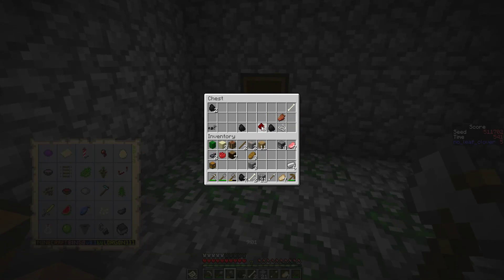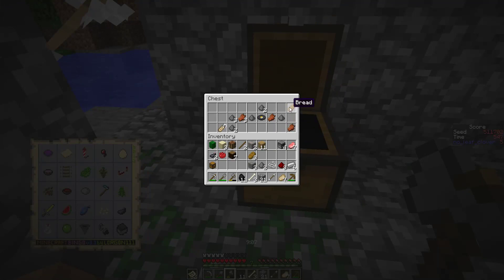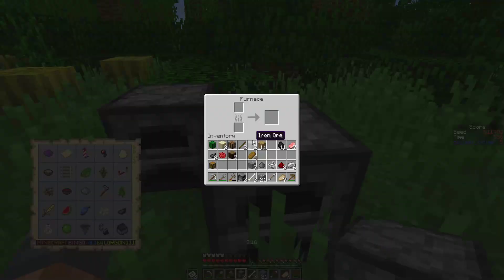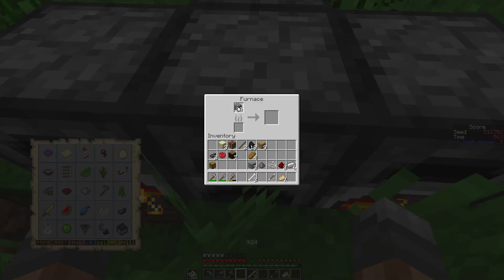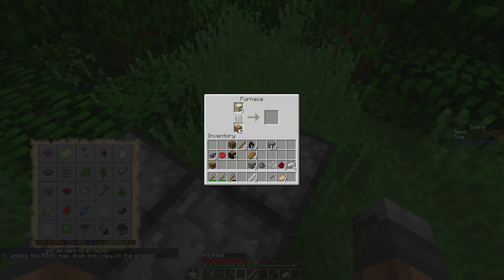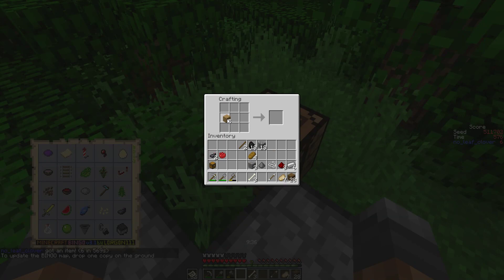Give me beetroot seeds! Why wouldn't you give me beetroot seeds? We should be cooking stuff, I'm wasting a lot of time here. I would like to cave here but I can't. It's not like I'm doing anything else - everything is bad, and bad things are not good. You heard it here first. We should definitely grab a whole bunch of sugarcane as soon as we can.